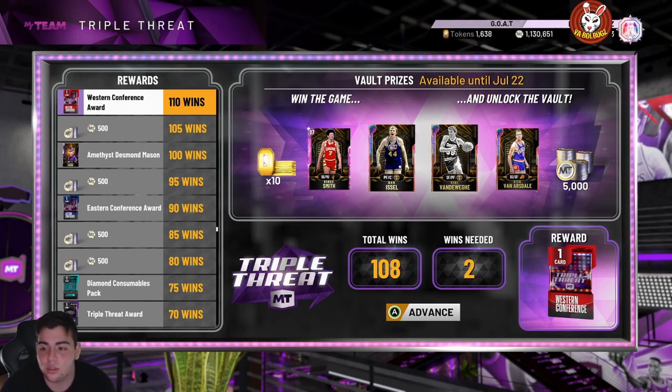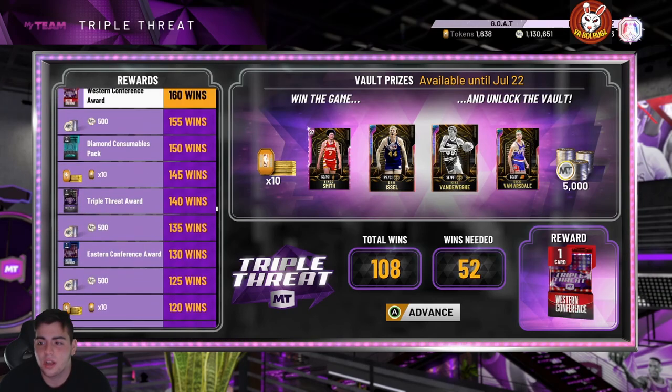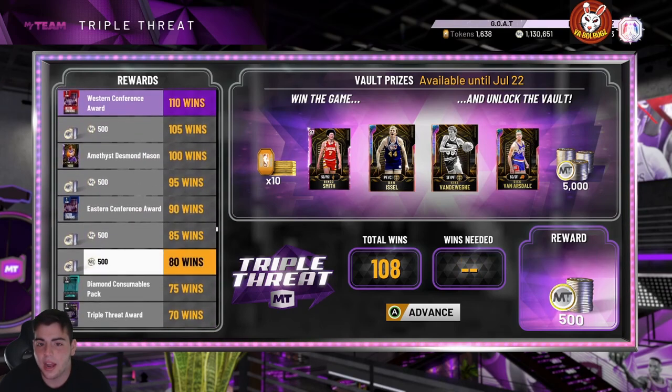All you have to do is play TTO offline. Hopefully you don't get the MT or the 10 tokens. I have none of these Galaxy Opals so I might have to go for these. It's a pretty good grind. If you didn't finish the Curry challenges, I'd recommend doing those first, then come back for the TTO boards. Din Issel's not bad, Kiki's not bad, and Dick Arsdale's not bad either — pretty solid rewards.